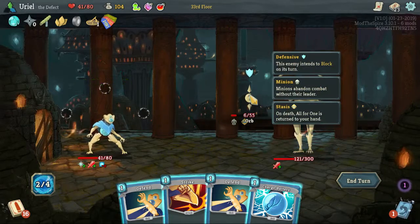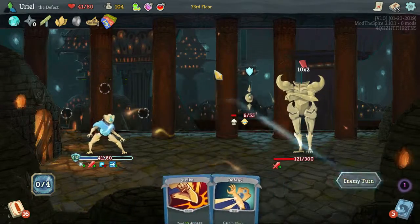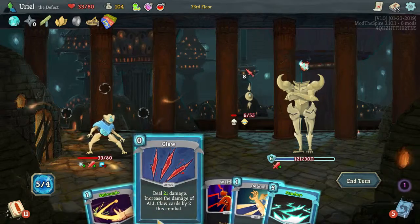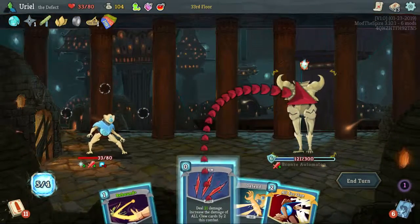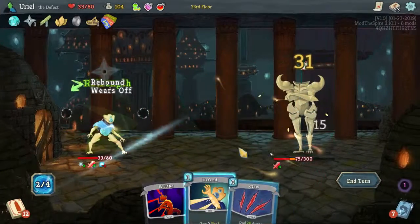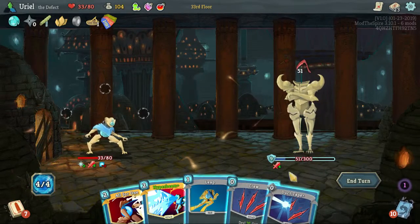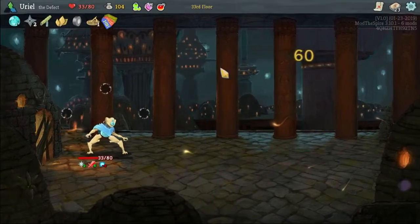What do you have again? You have that, so I don't want to kill you right now because I want to have the energy to play it. So I can kill you with this, then I play that. Rebound my All for One, get that back — hey, it's something. Boop boop — you sir are dead.